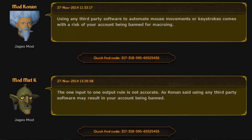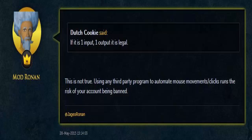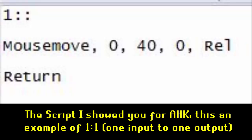I also found this on the RuneScape forums. A user asks if one-input-to-one-output is legal, and Mod Ronan replies that using any third-party program to help your account may result in it being banned. Here is the AHK script I showed you previously – it is basically exactly the same as the mouse keys I'll be showing you, but I'll explain the difference later in the video.